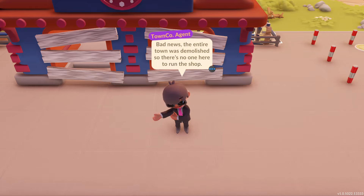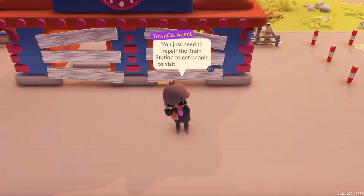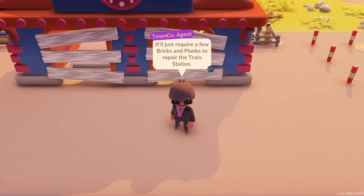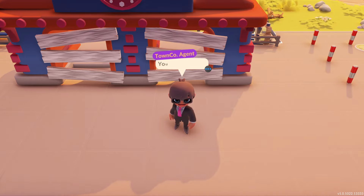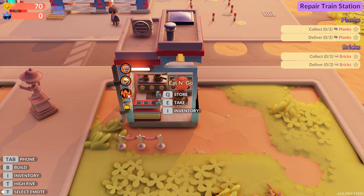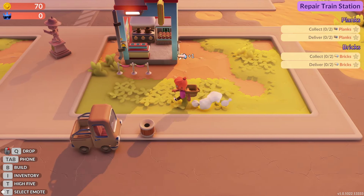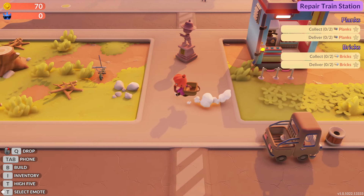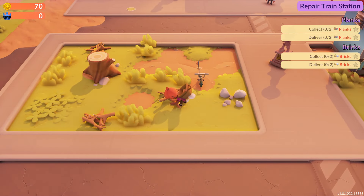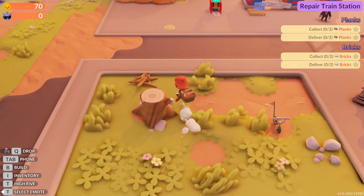Bad news — the entire town was demolished, so there's no one here to run the shop. Great news: you just need to repair the train station to get people to visit the town again. It'll just require a few bricks and planks to repair the station — you know the drill. I'll store those in there too. I believe I do have the planks needed but I don't have enough wood yet to make all the planks, so let's go ahead and grab all this stuff and take the car over there.